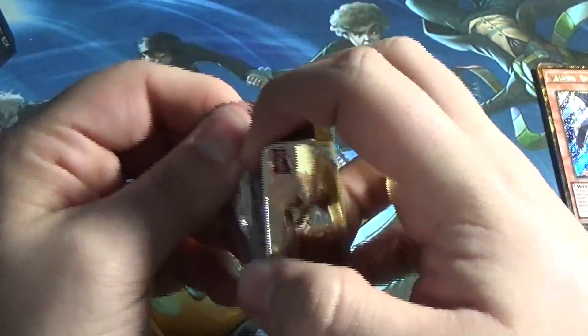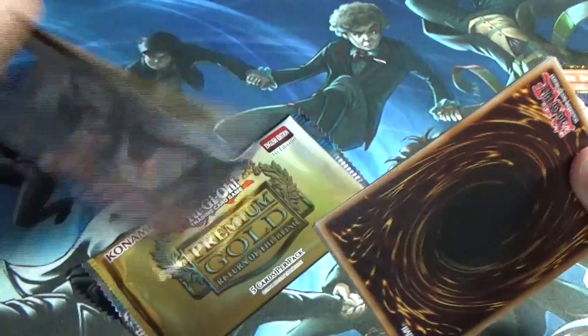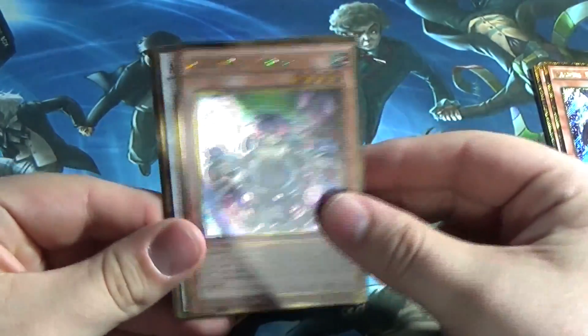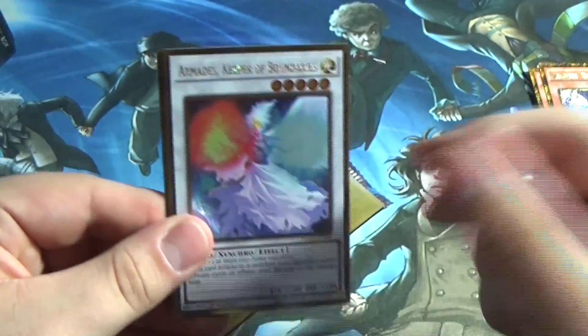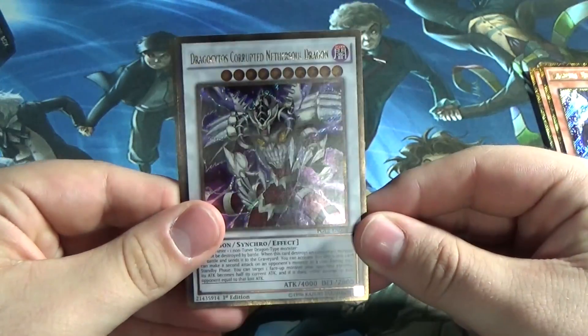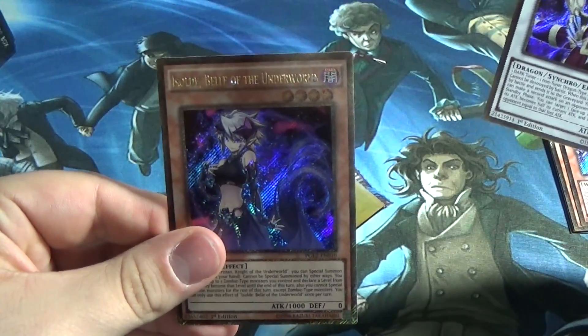Next pack. Veil of Darkness, Trap Tricks, Atrax, Armades — Keeper of Boundaries — nice, that is definitely one to pull. And then our gold secrets are: Drakosaikos, Corrupted Nether Soul Dragon. And Isoilde — Belle of the Underworld.